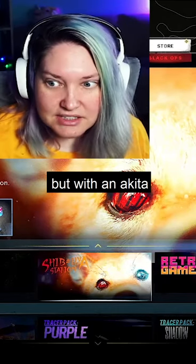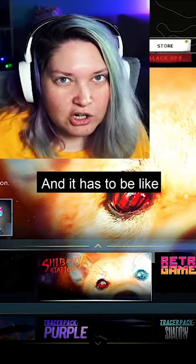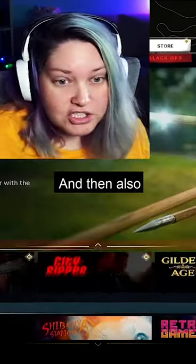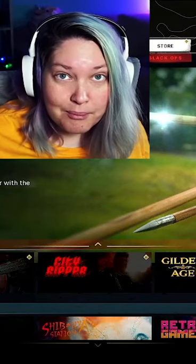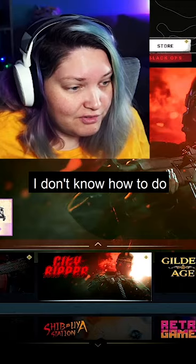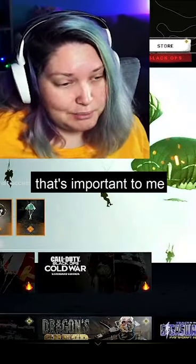I need a pack like this but with an Akita, and it has to be like all over my gun skin — charms, stickers, everything, all the things. And then also a companion that does the finishing moves that I never ever use in this game. I don't know how to do a finishing move, but at least they show up right next to me in the lobby — that's important to me.